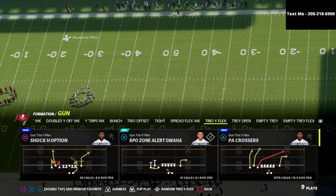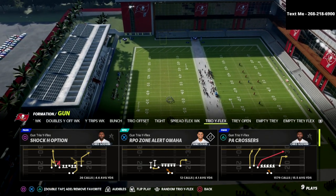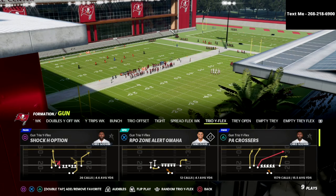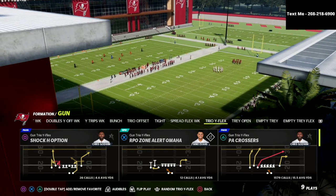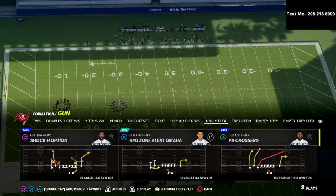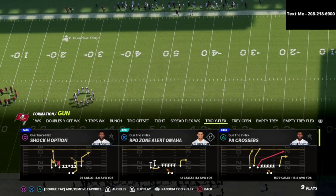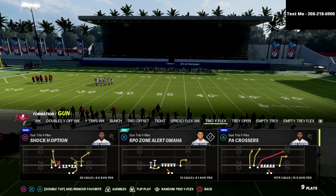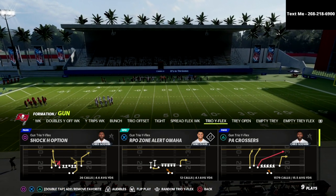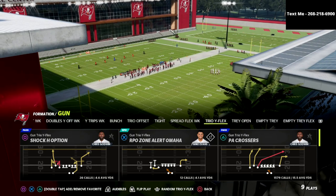It's got unique ways to pick up pressures, phenomenal coverage bombs, and great spacing — the spacing from this formation is absolutely impeccable. If you want to learn my entire Trio Y Flex Offense, there's a link to that e-book in the description below. You can get the full offensive e-book for just $15, or you can sign up for the Patreon for instant access to every e-book released so far in the Madden 22 season, plus every e-book while your subscription is active. We have 12 e-books available with several more planned in the coming weeks.